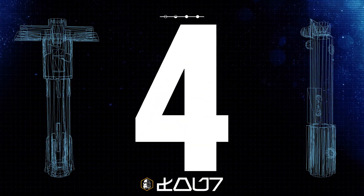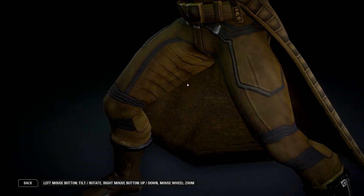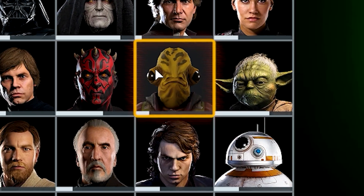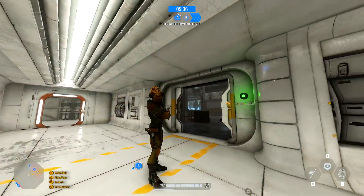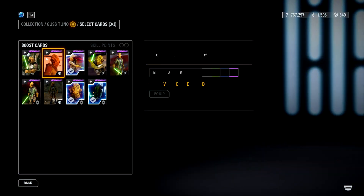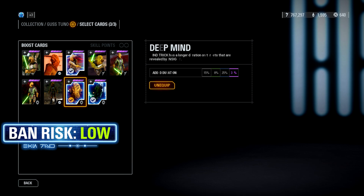In 4th place this week we have the Gus Tunno mod from Nova Spartan. This mod replaces Rey with the Mon Calamari smuggler from Star Wars: The Old Republic. You get this character model with 2 different skins to choose from, a custom portrait image for the collection and respawn menus, custom text edits, custom star card images, and voice lines.